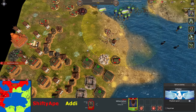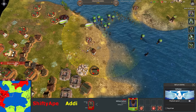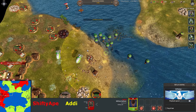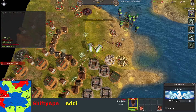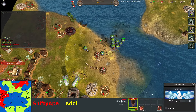I'm going to be presumptive and call that a GG. Both players did really well here. Addy actually played that so well, especially because Shifty Ape was giving him so much trouble. GG bro. It was a good game — you should both be proud of that. I hope you enjoyed it, catch you in the next one. Peace out.